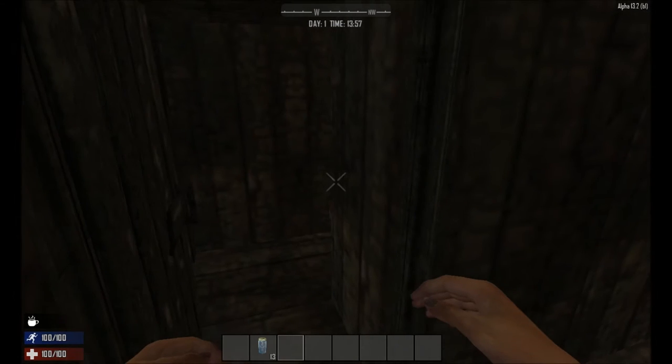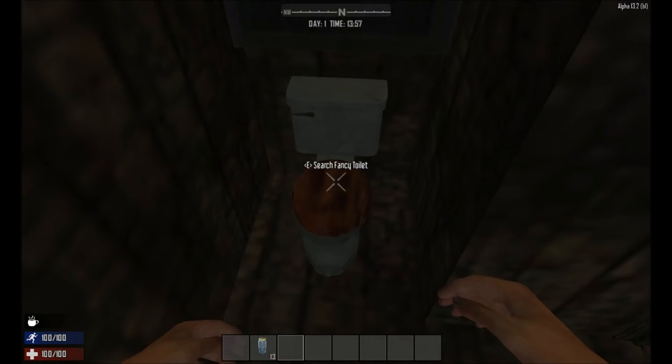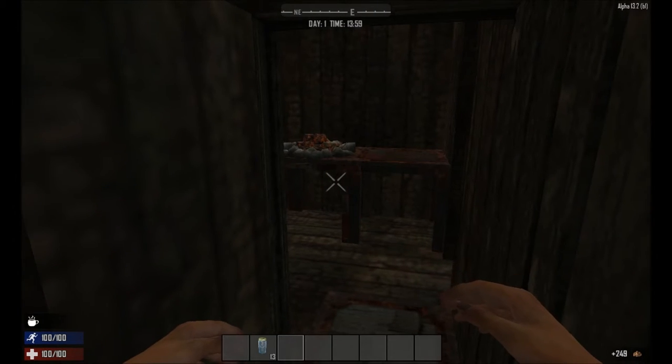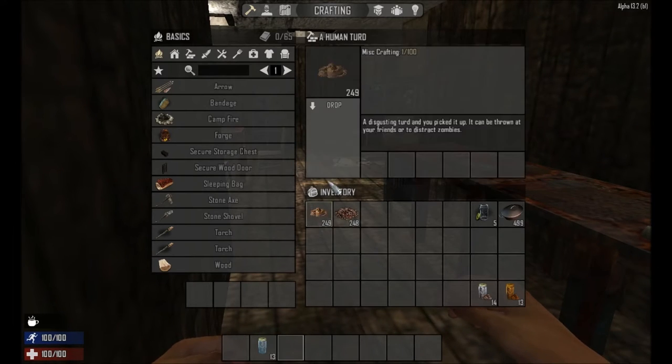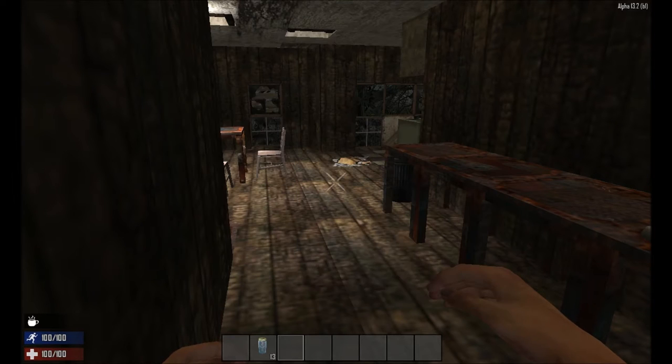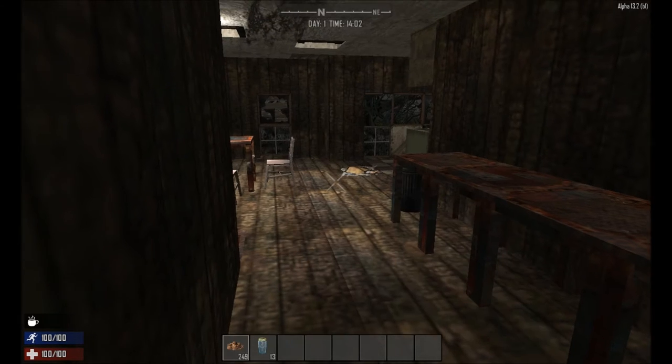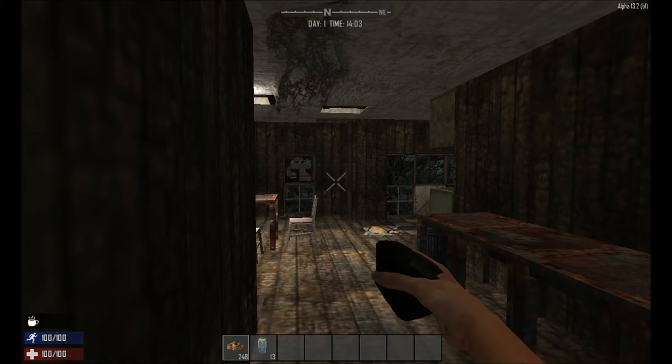I'm sure you've all found this item. If you search toilets now that they don't dispense jars automatically with water, you can find Human Turd. In the description in the UI menu, if you click on it, it says it can be thrown to distract zombies. As far as I can tell, this doesn't actually work, and there's nothing in the code that suggests it does this either, so pretty much its only use is you can just sort of throw it around like so.